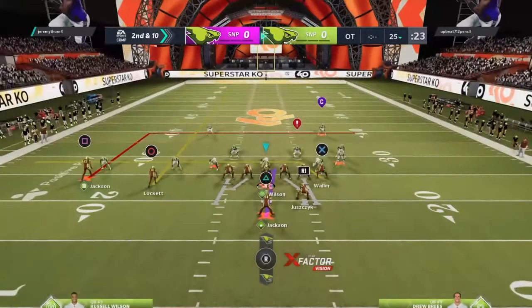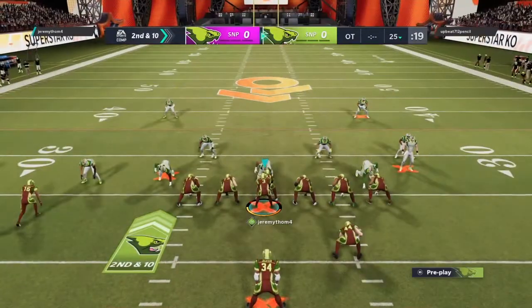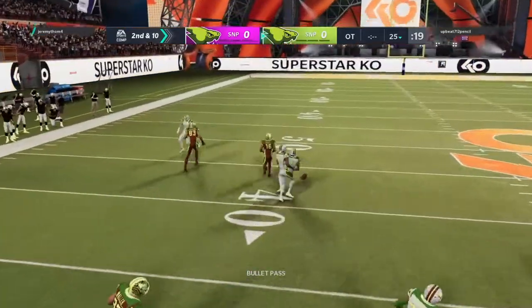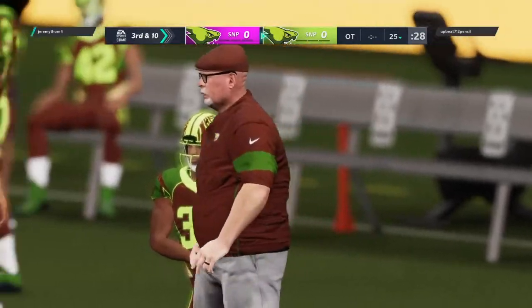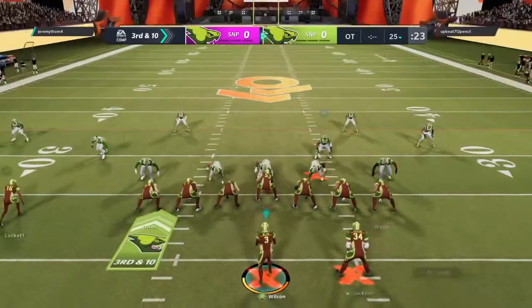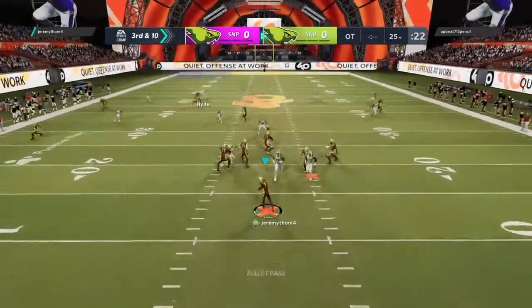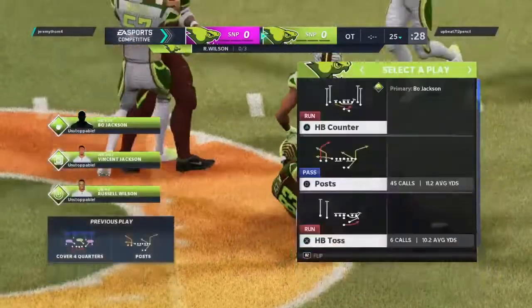It's second down now, and you don't want that same result from your first down call. Find something that works. Now Wilson — the pass is knocked down by the snappers' D. What are you thinking? Third time, Mr. Chomp? Could be, let's see. Wilson wanting to throw on third, going deep downfield. And it pops.